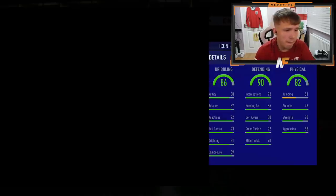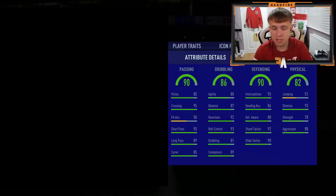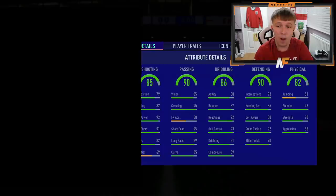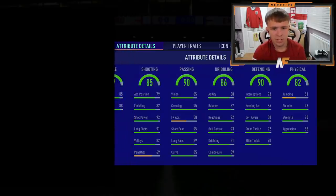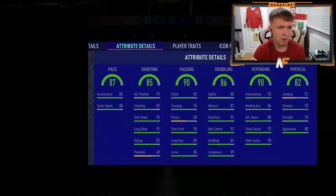86 dribbling — not the best, not the worst. We've got 90 passing. Let's have a look at the shooting and pace. Shooting is 85 — it's quite odd, I think it's like a midfielder or a wingback. Looking at these stats, it's pretty even. 87 pace. My chat's saying Zanetti and I think they're right.